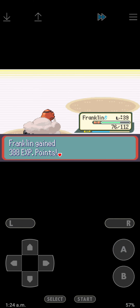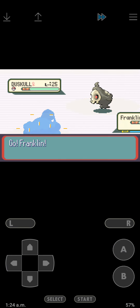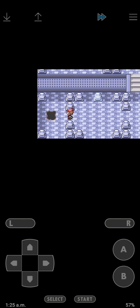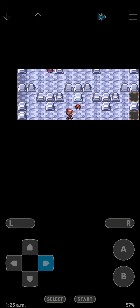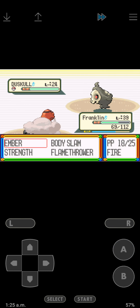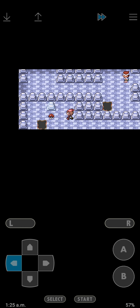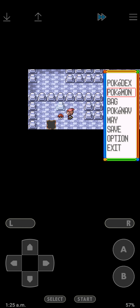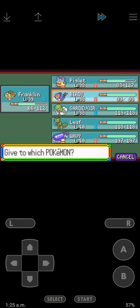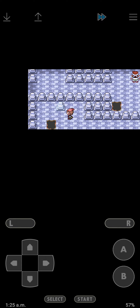Duskull. TM30 - I don't know what that is. We can go here now and pick up Black Glasses and Sea Incense. Duskull would have been a pretty cool Pokemon too. Sea Incense - bags too full. Let me give this to Franklin actually. Sea Incense, okay.